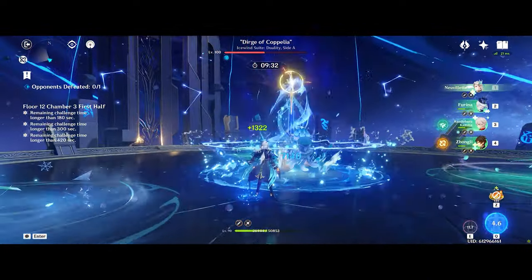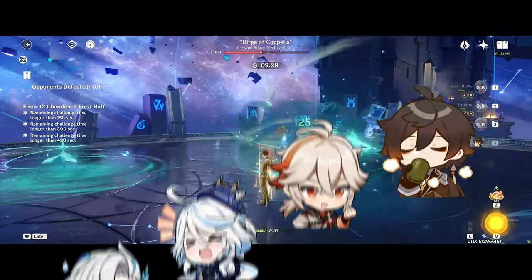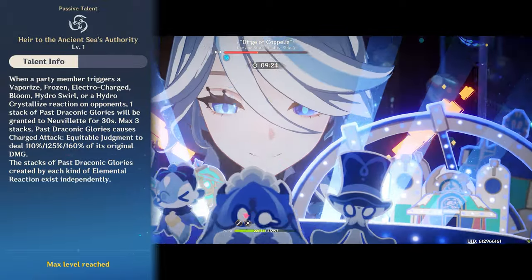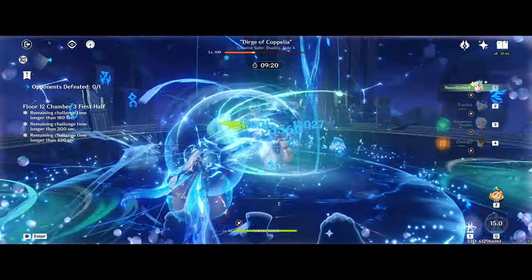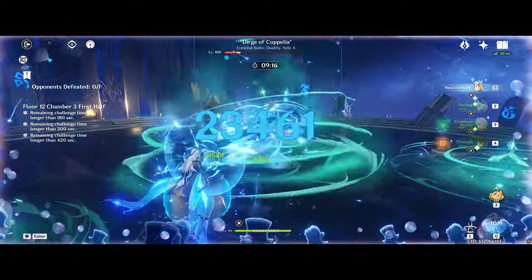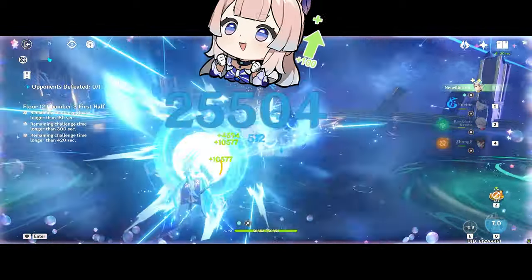Team compositions are fairly flexible. I've been enjoying him as a hyper carry with Furina, Kazuha, and Zhongli with the Archaic Petra set. You don't get full benefit from his first ascension passive since her only Hydro reactions are Swirl and Crystallize, but Furina's damage buffs and the team's Hydro resonance are so strong it doesn't really matter. It's very straightforward to play, has great synergy between Furina's fanfare stacks and Neuvillette's HP ping-ponging, and most importantly, does enough damage to impress my parents so that maybe they'll love me again.